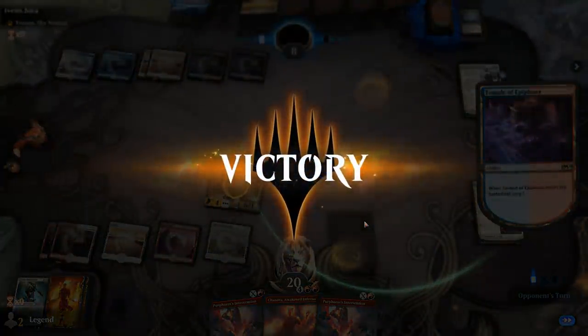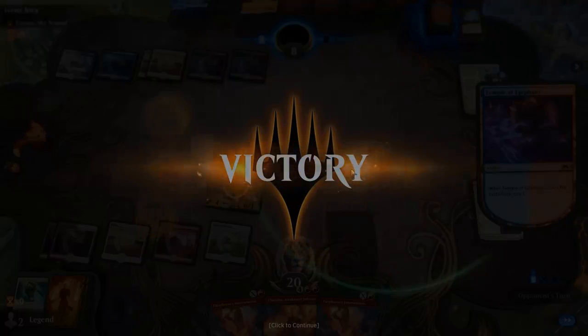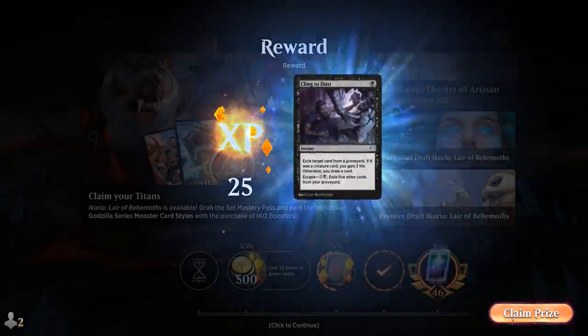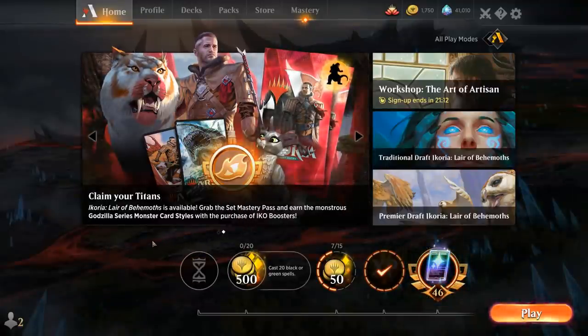We've had a lot of opponents today misplay against us, not knowing how Haktos works or how the Caprador interacts with damage-based sweepers. There's a lot to be gained by playing a rogue strategy like this one. The deck's been pretty fun to play, though it's a bit soft to Agent of Treachery if we have a giant Caprador in play.